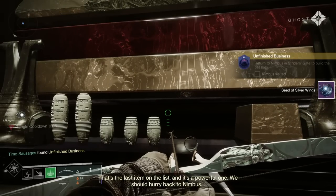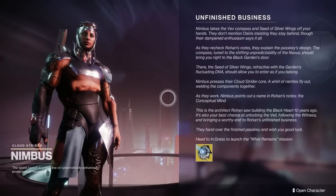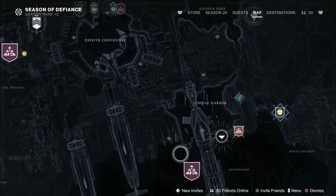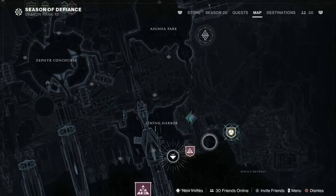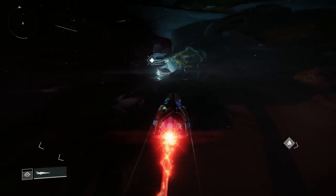Pick it up and then we're on to the final step. Go back to see Nimbus and they're going to give you something they've cobbled together called Rohan's Passkey. Now we need to go back down to Mayor's Retreat - where we went initially to find the last piece of the data fragments for the first step. Make your way to Liming Harbour and then over to Mayor's Retreat. This mission isn't too bad - there's a bit of jumping and some puzzles.